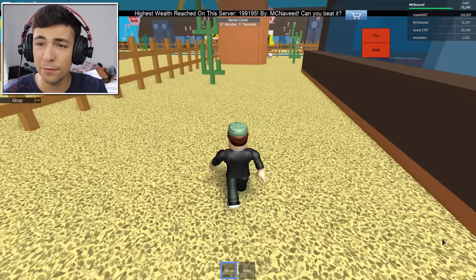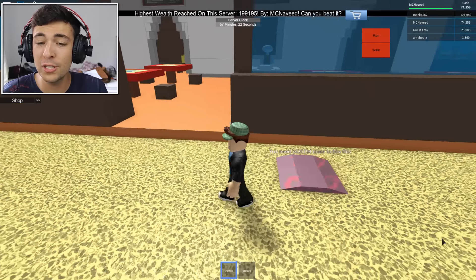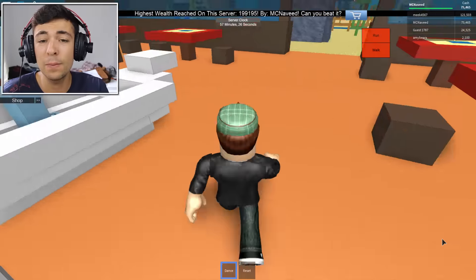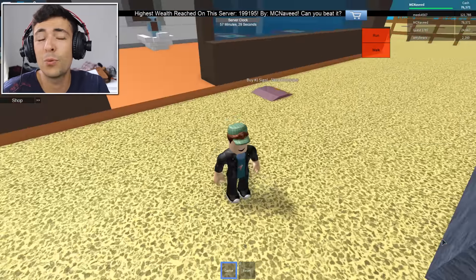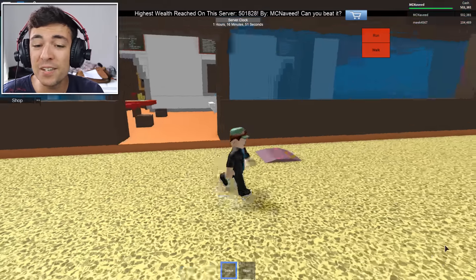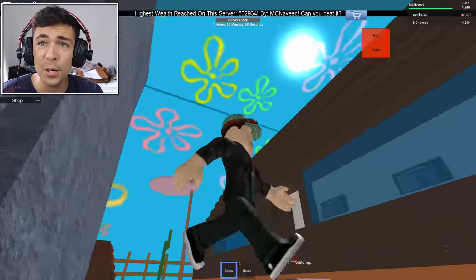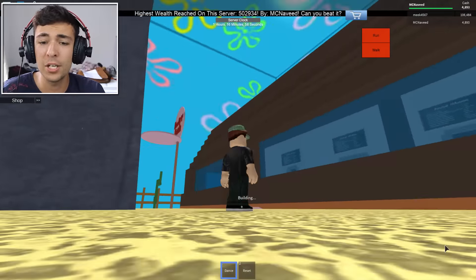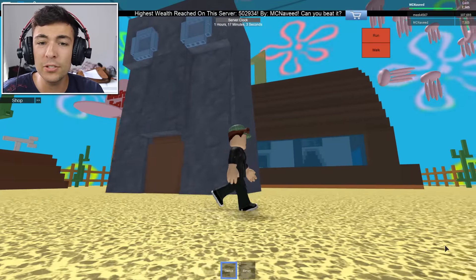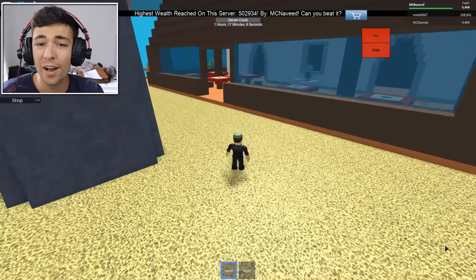The only thing we have left is the number one sign, which we need 430,000 more cash for — so I'm gonna have to wait, this could be like 20 minutes. But I am looking forward to it. We have made it — look at this! Ready: the number one sign for 500,000 — and where is it going to be? This is so exciting. Oh, it's building at the top — there you go. Number one! That is awesome, I like that so much.